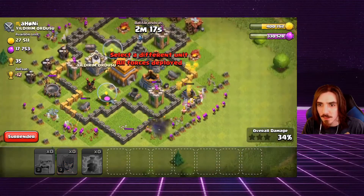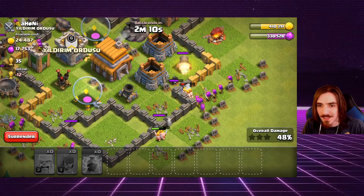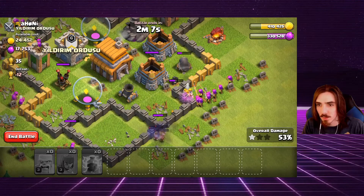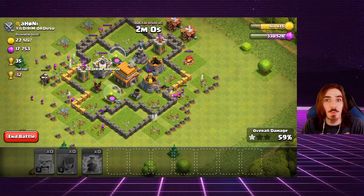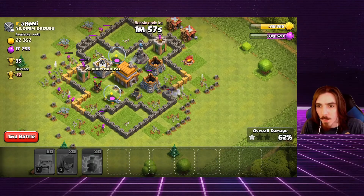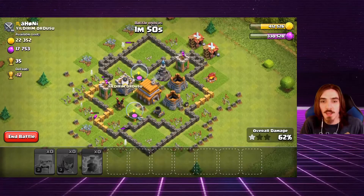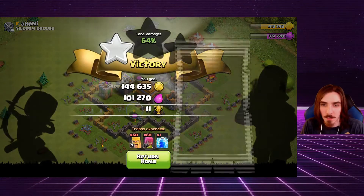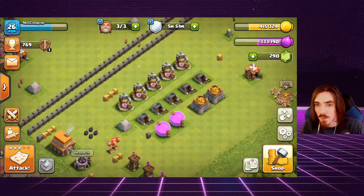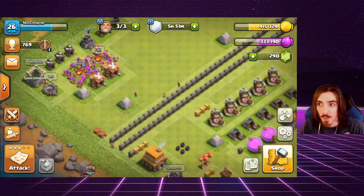Hopefully we can get into this base and get a one star, maybe even a two star if we can reach the town hall. The problem is that mortar — it took out almost my entire army, which is not good. But at least we got the one star, we've got 330,000 elixir, and with our next raid we should definitely get our star bonus.